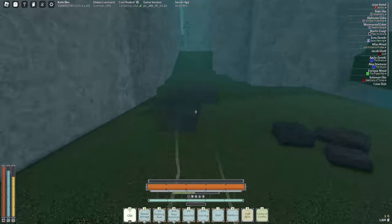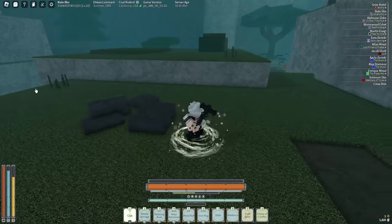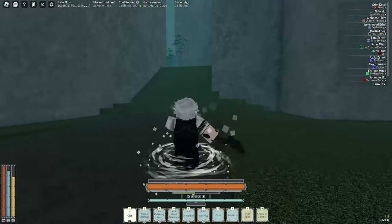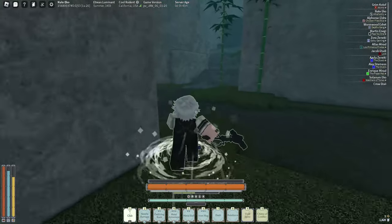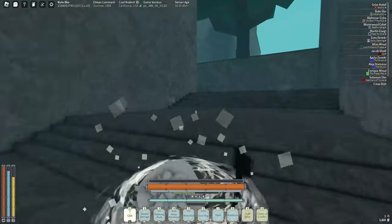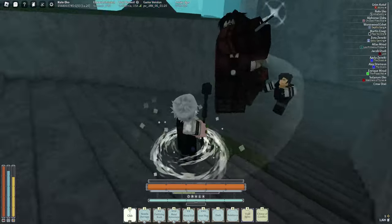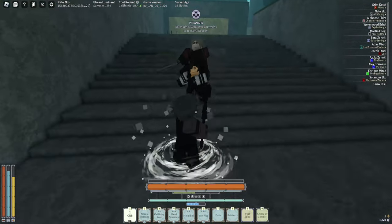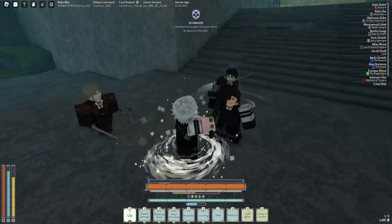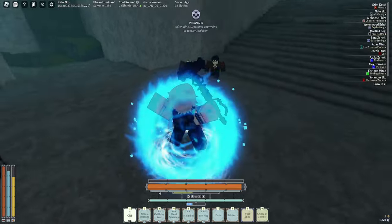I suggest fighting those mudskippers until you're level 5. Then climb up here — this is where things get pretty dangerous. There's a campfire up here and random NPCs that will spawn and jump you at any time, so always be careful. These NPCs are actually easier to parry but deal way more damage — except the dagger ones, which are really annoying.